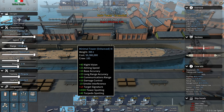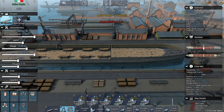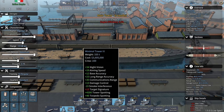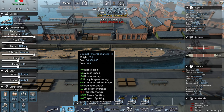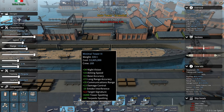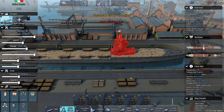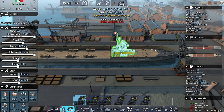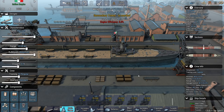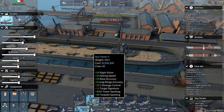Minimal tower — 4,300 tower spotting. I got this with 100 meters less: 16 base accuracy, 25 long range accuracy, versus 12 and 23. 34 vs 40 night vision. We're gonna go with the best one, so to speak — I think for this one we're just going for the best.